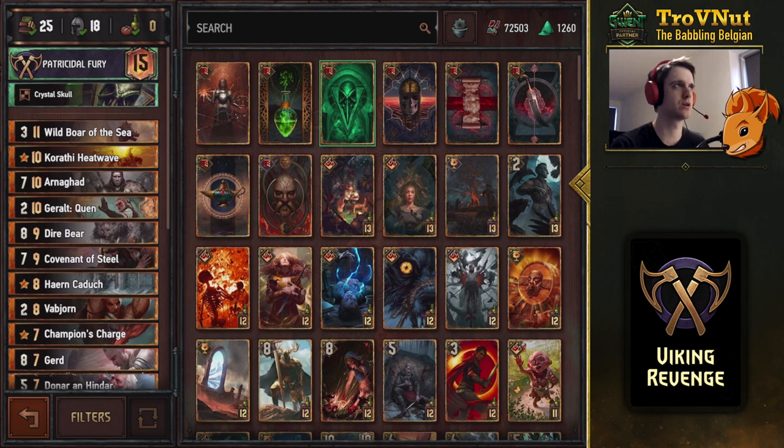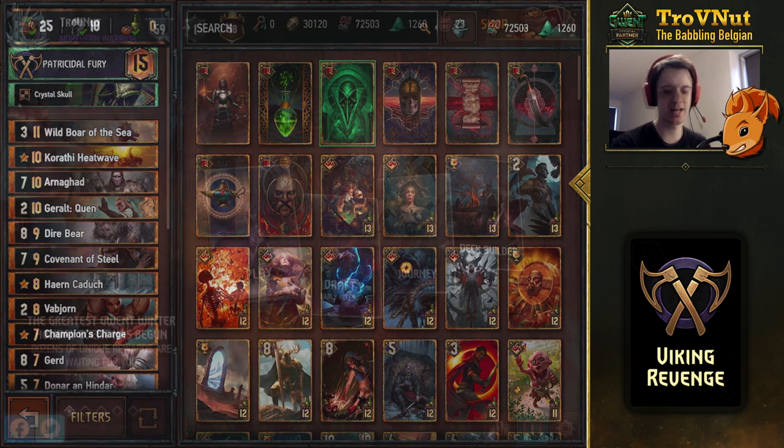Wild Boar of the Sea is very good against Lippy decks to clear the entire board and take the advantage. Karate Heatwave is a quick counter to anything your opponent throws at you. Arnegat with Gerald Quen is incredibly powerful — the shield from Gerald just obliterates your opponent when they have only three cards left. Even without Sucrus or extra armor from Armory, Arnegat takes out those last few cards. He's especially strong against movement Squirtle — their engines just die when they hit the field.